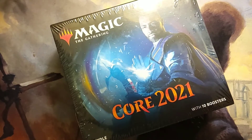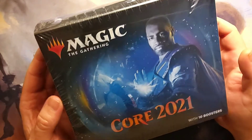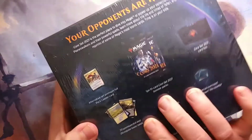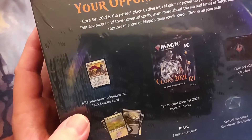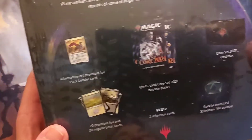How's everybody doing? Continuing on with our Core 21 release products. We have here the Core 21 bundle, and you can see it has 10 boosters. One of the big things you want to take into account is the Alternate Art Premium Foil Pack Leader card — apparently you can only get this version of it in this set.